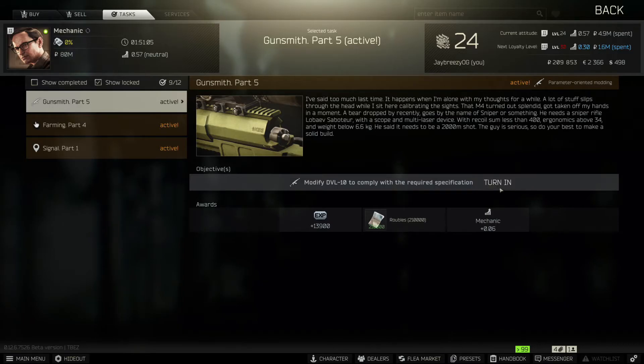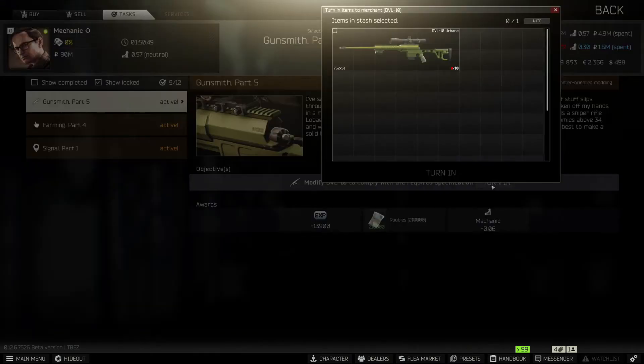And it works. There's a turn-in button right here, and it's going to give us 13,000 XP with 210,000 rubles. So you kind of get part of your money back and you get XP without playing the game — pretty good. Just turn that in.